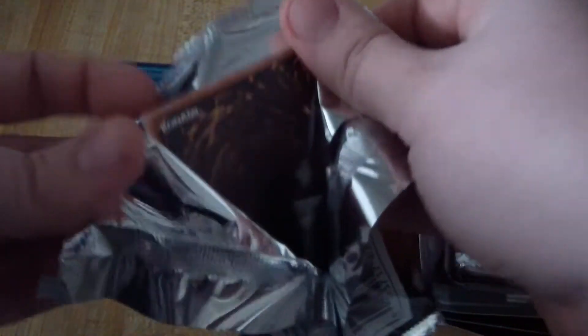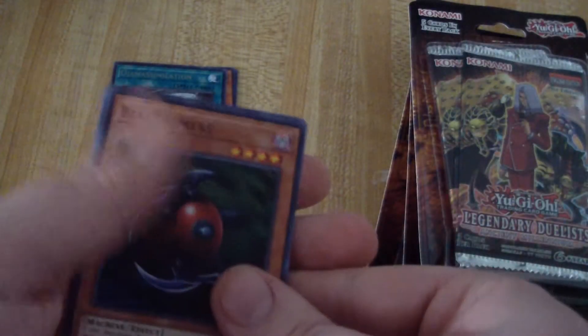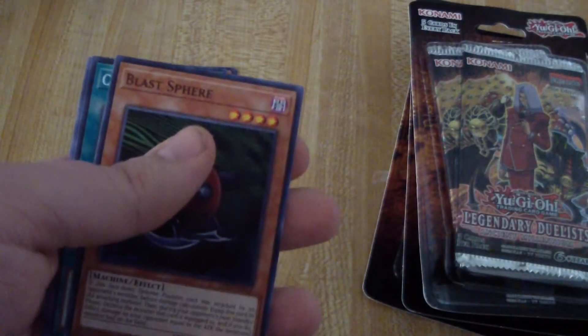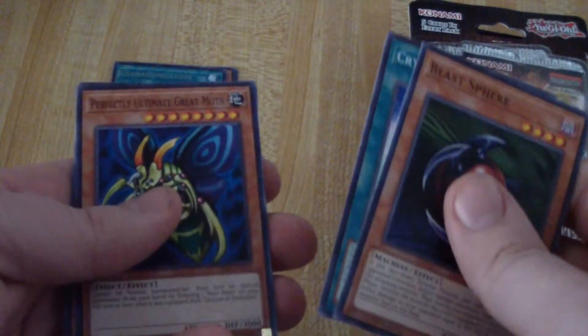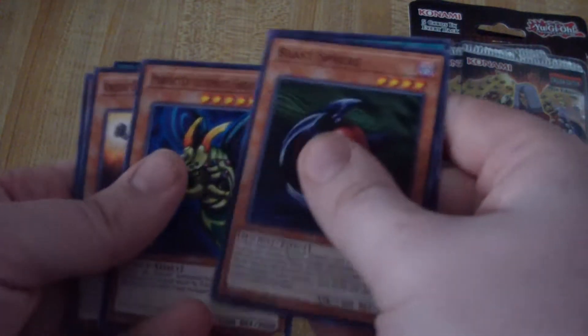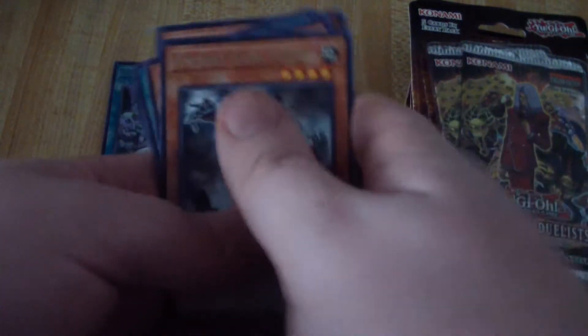Blast Sphere from Bandit Keith's deck, Crystal Tree, Perfectly Ultimate Great Moth, Ancient Gear Golem Ultimate Pound, and now we have Ancient Gear Frame as a rare — that's awesome! Pretty cool so far, so good. Got two packs done.